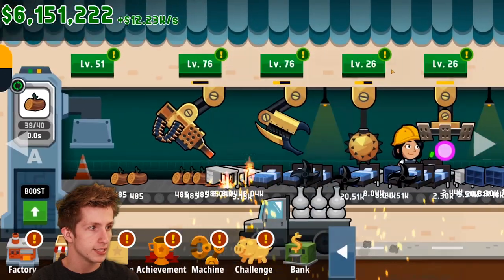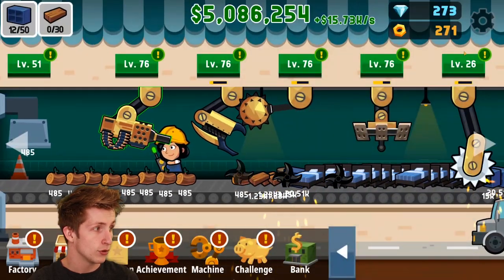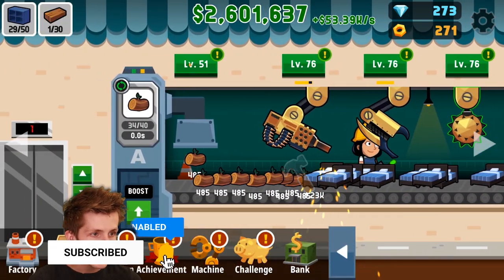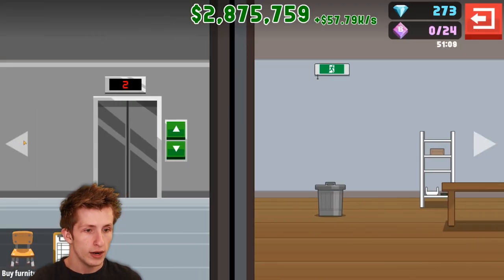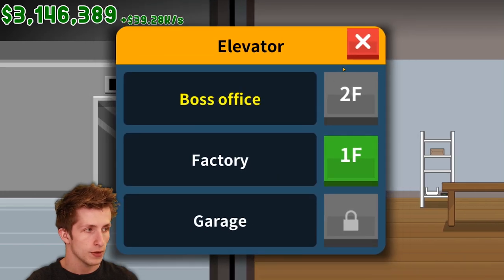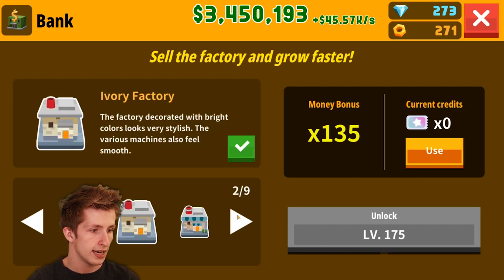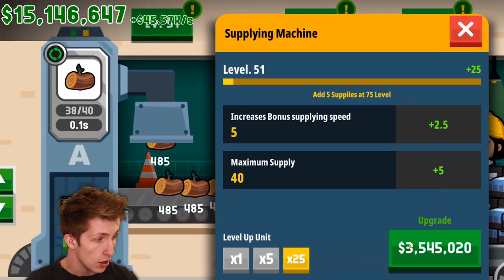Seven million dollars — we just upgrade everything to level 70 right off the bat. Why did it give me so much money? I have no idea but I'm not going to question it. We can already upgrade the factory — we already got the tool type. We're making so much money. The boss's office looks the same. Bank unlock is at level 175, so I can't sell it yet. We got 11 million dollars.